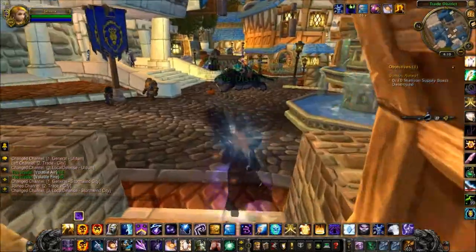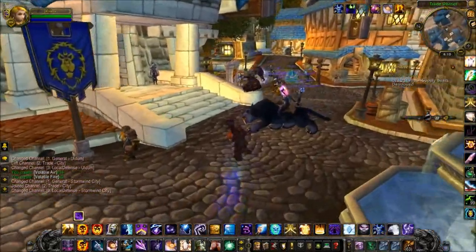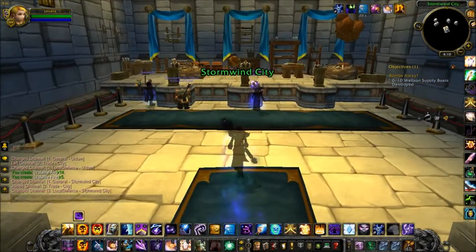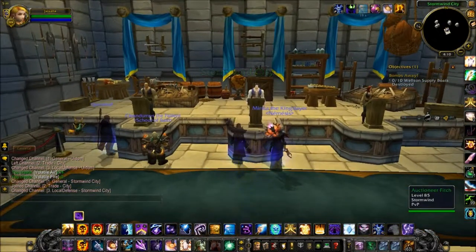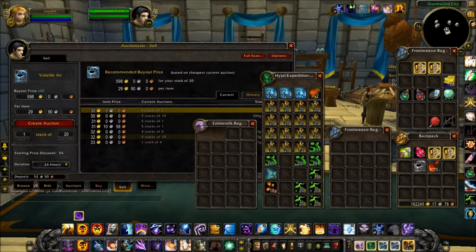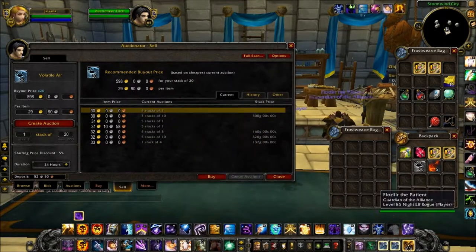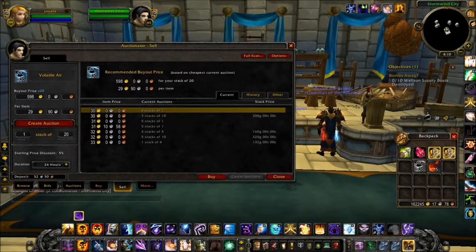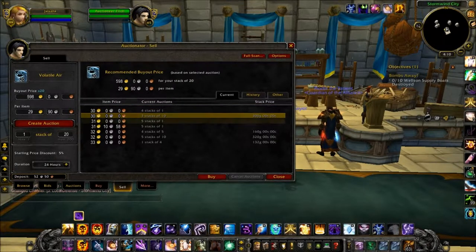So as you might have guessed from our example, it's your location that you can use to control your transmutation. If you go to Uldum, you're always going to get volatile air. If you go to Deepholm, you're always going to get volatile earth. If you go to Vajir, you're always going to get volatile water. And finally, if you go to Mount Hyjal, you're always going to get volatile fire. If you go to any other zone in the game, it's going to be completely random, as advertised.